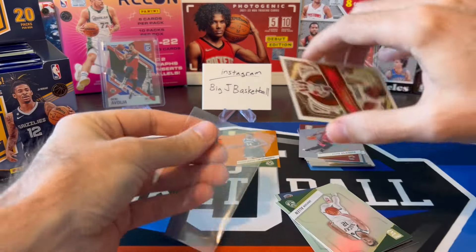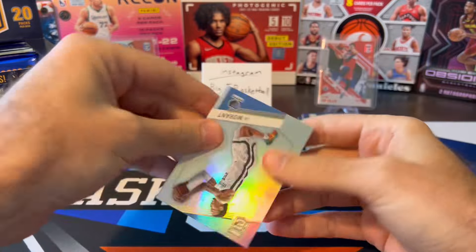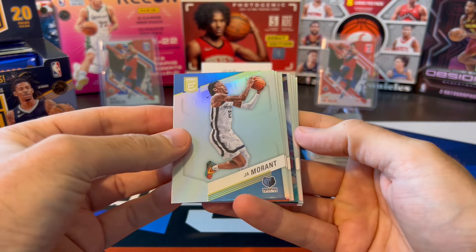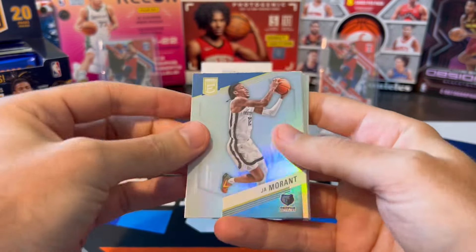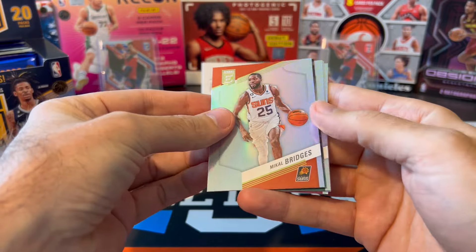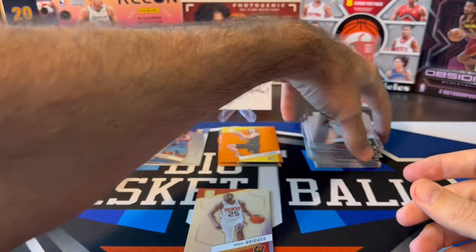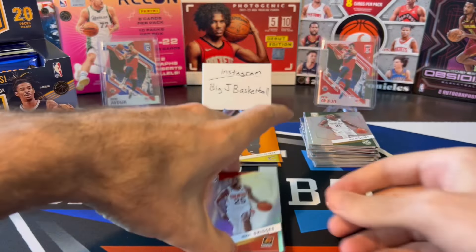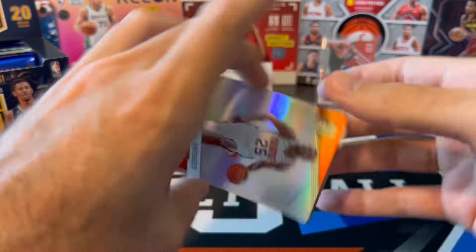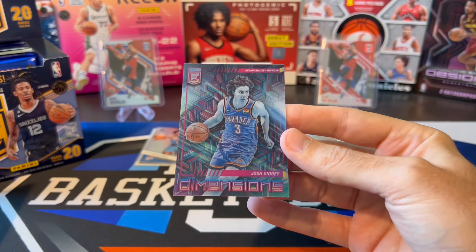The base rookies, only two per box, and they're not serial numbered this year. We might have a case hit here — we already got a gold, so I'm thinking the autos probably aren't going to be that good out of this product. These are 3D lenticular cards. I actually pulled a case hit last year when I bought a box for my LCS, and I got another one this year. Josh Giddy dimensions — very cool.